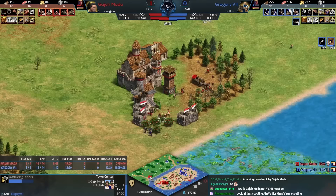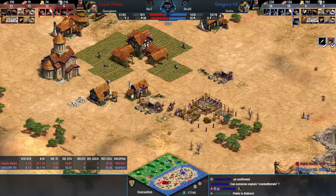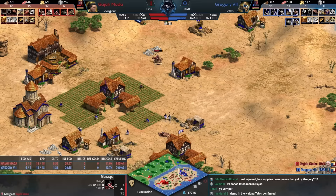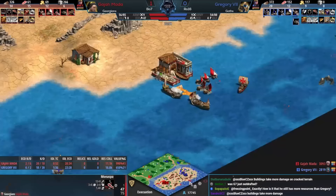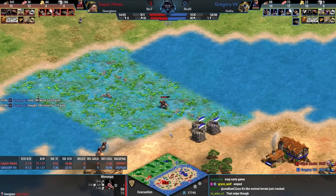That's going to be quite tough. Georgians are a great defensive civ — you have that fortified church where you can garrison the vills and it'll fire arrows. Gajamata, despite a rocky early game, is getting to where he wants to be. The Monaspa gets a great snipe on a weak villager on a farm. Gregory recognizes that the fish boom is a problem and has been looping in random fire ships to kill the fish.